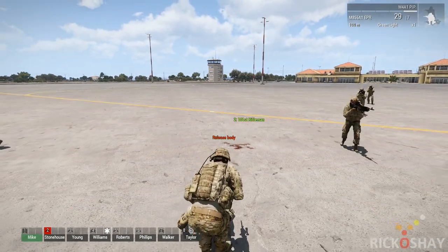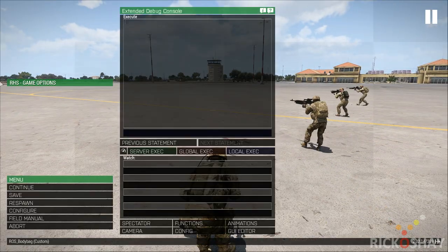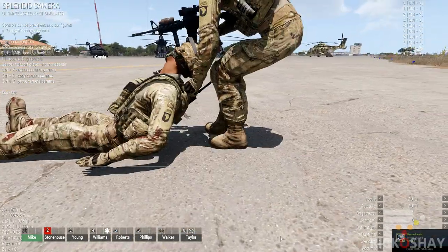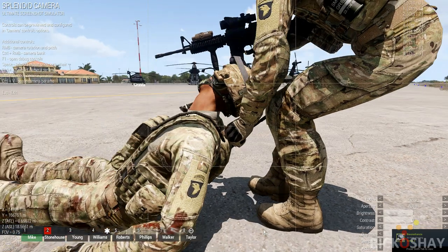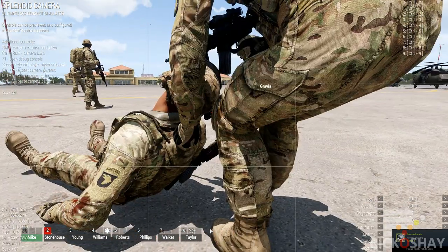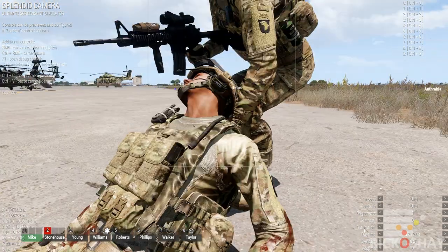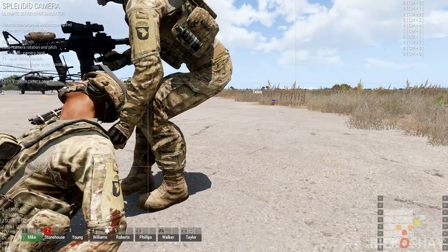I'll just quickly grab him and drag him. You can see if I bring the camera up that the attach point is very accurate — it's at the back of his harness. There's no glitching through the helmet or into his arm.